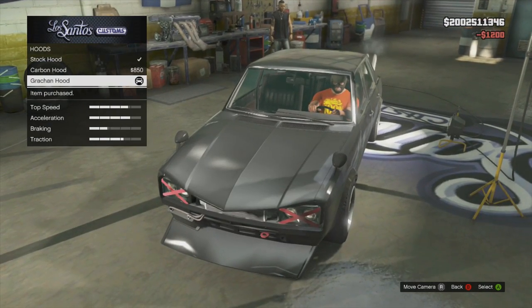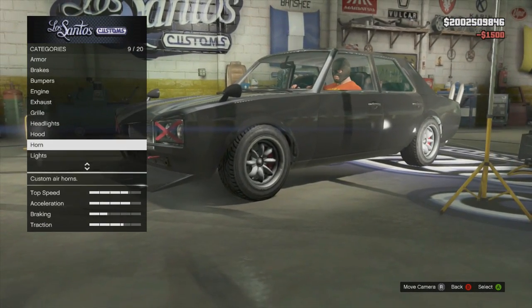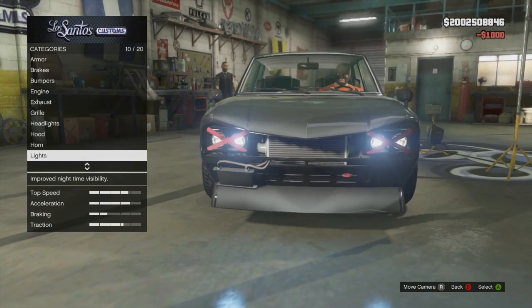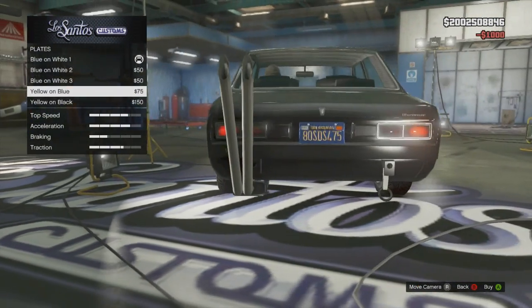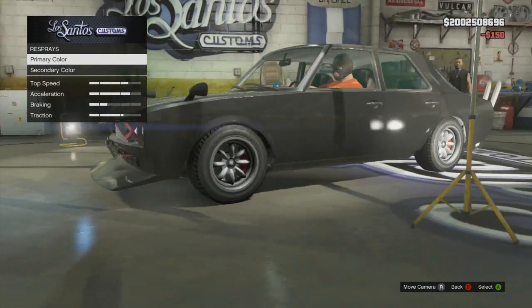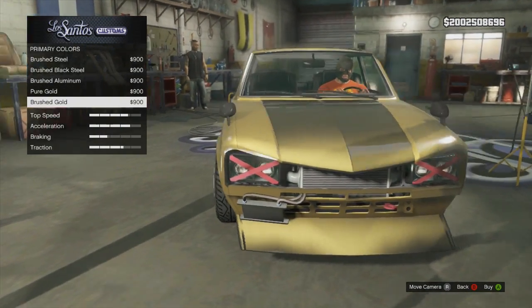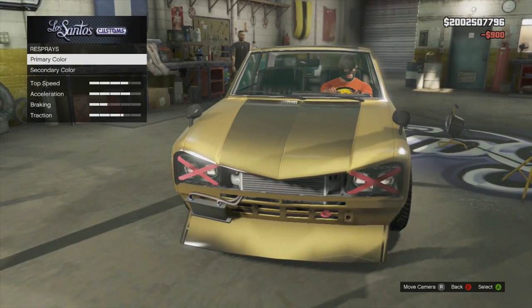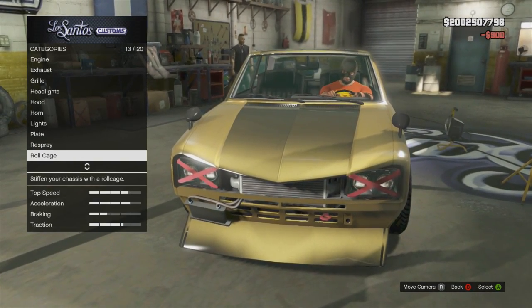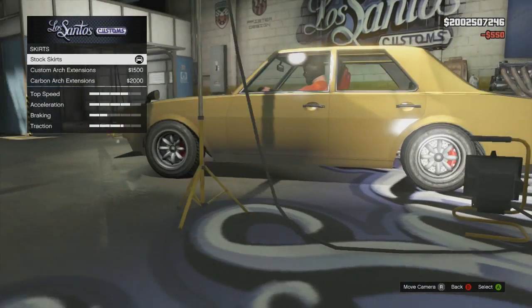The car itself doesn't look the greatest right out of the box, but if you customize it, it's a really fun car to use. When you drive around in it, you can appreciate the fact that it handles amazing and could definitely be a really nice drifting car instead of the Futo, because the Futo is kind of overused. Plus this one is a four-seater whereas the Futo is only a two-seater, so if you want more people drifting, this is the perfect car to use.